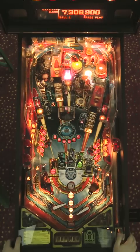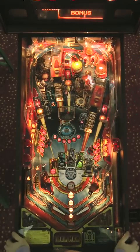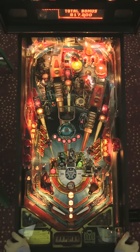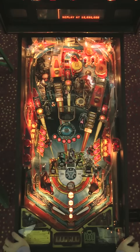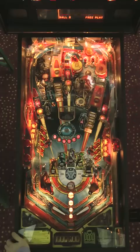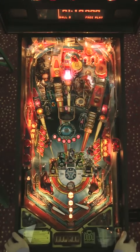Here is Monger completed — unfortunately a bad drain there. The settings on this particular Iron Man are still set the way they were at PAPA 13, which means I have to shoot the center spinner to bring up the Iron Monger in the first place. It's pretty difficult. We've also completed four out of the six marks, so if I can get Monger and War Machine at some point during this game, I will get to Jericho.